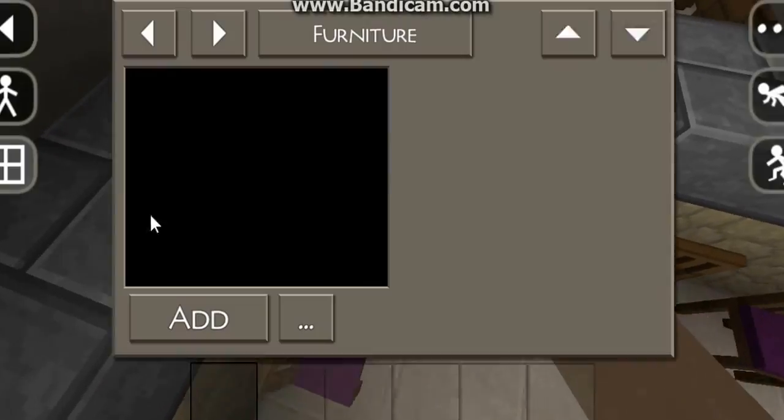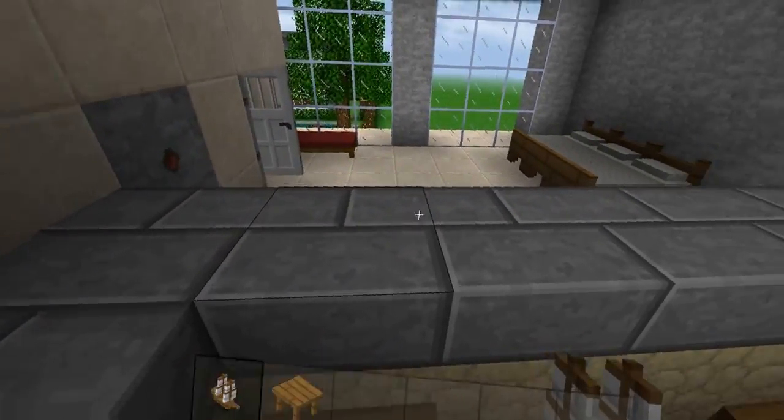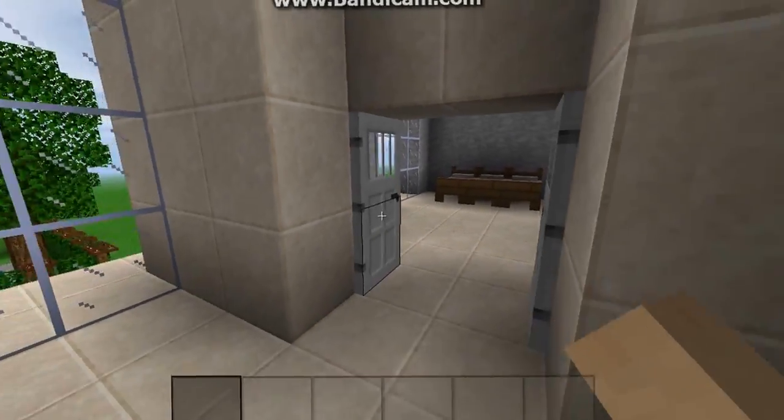Bunch of chairs. This used to be a sofa, but hey, I'm not going to add a little table in here. A bed right there — it's very flat. I like that one better.